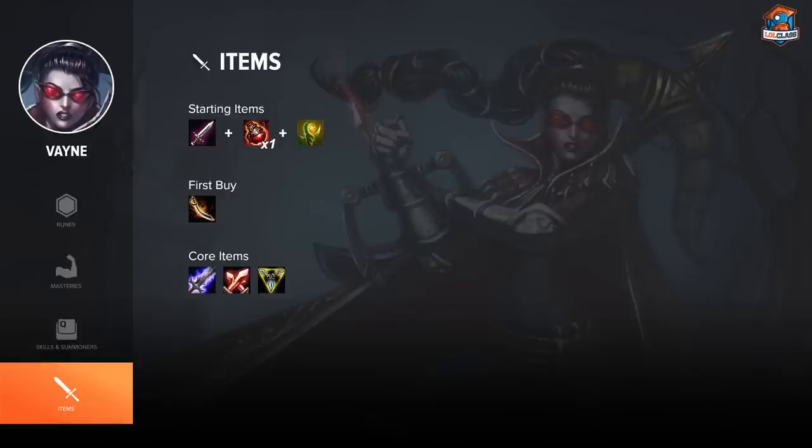Afterwards, you just want to build the Vamp Scepter into Bilgewater, into Blade of the Ruined King, which is your big first item. After that, it's really up to you. Generally, I try to go Phantom Dancer into Trinity Force as my second and third items. Then fourth item, you can either choose Infinity Edge or a defensive item — most of the time Infinity Edge. She builds a lot differently than most AD carries, so just use your own discretion. Trinity Force as a third item is not normal, but I think it's very good.